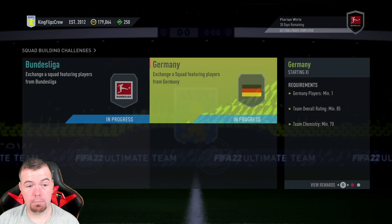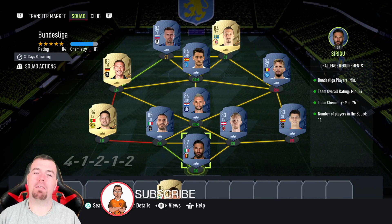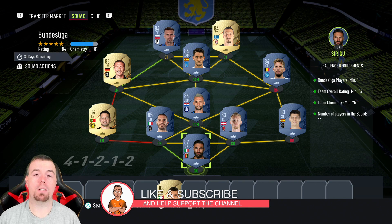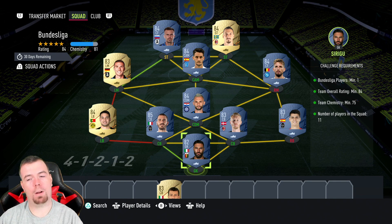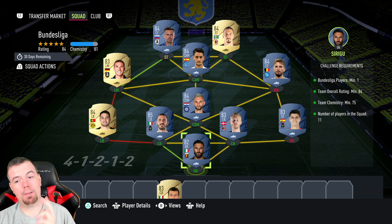The good thing is this is cheap — I was genuinely surprised. Two SBCs to complete. Just so you know, these are Football Index buy-it-now prices at the time of doing this SBC, which has been out a couple of hours. Bids and snipes will always be cheaper, and don't forget prices do fluctuate. For the Bundesliga SBC, the requirement is very simple — just one Bundesliga player.